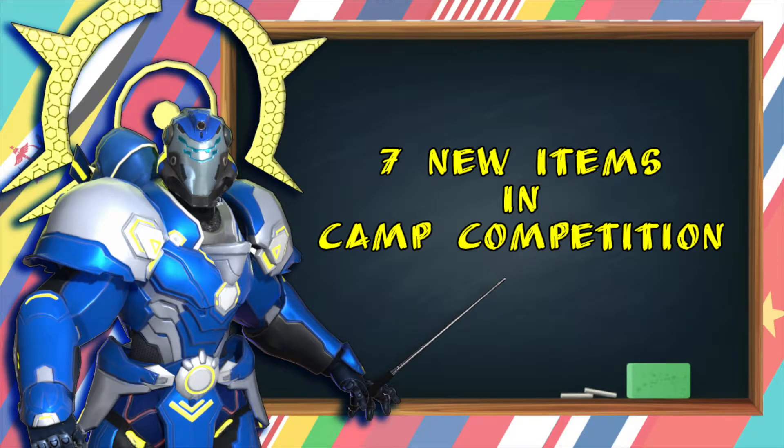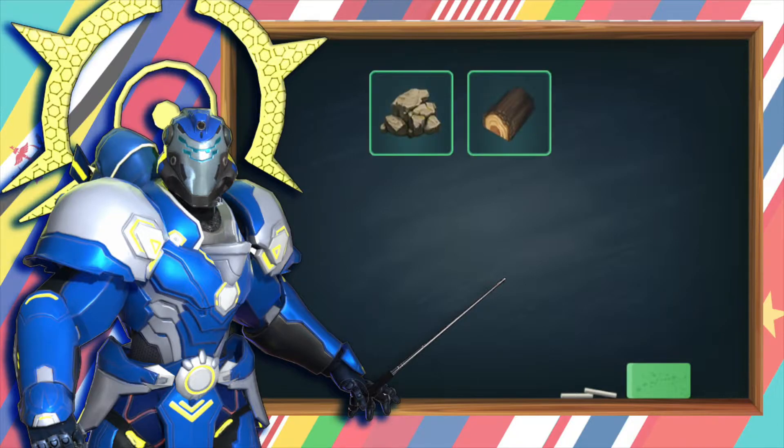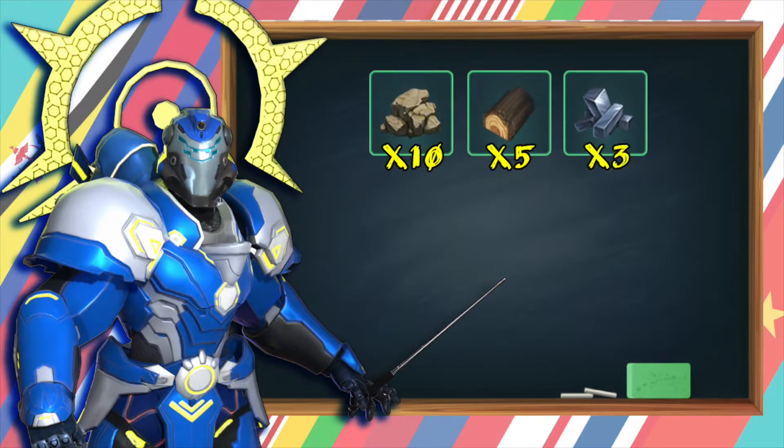There are 7 new items in Camp Competition. The first group is the items used for building a tower, which includes stone, wood, and metal. You can find them in a wooden box. To build one tower, we need 10 stones, 5 woods, and 3 metals.